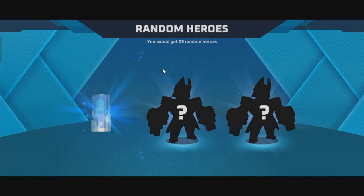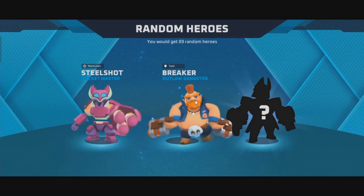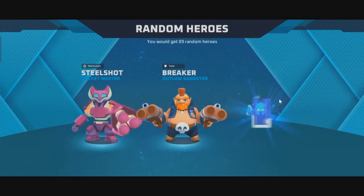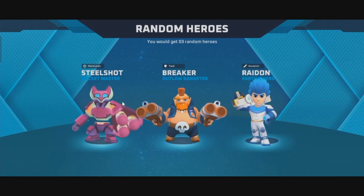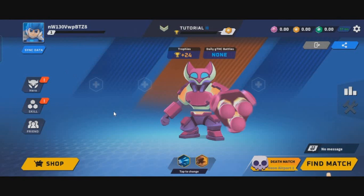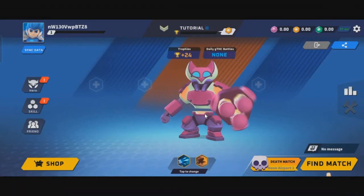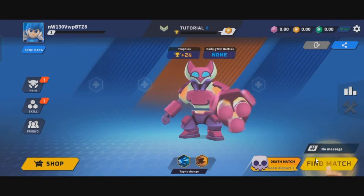When you start the game, you'll receive three random free heroes and start with THC coins. After a random reveal, you get characters — for example, Steel Shot and Breaker. Breaker is a dangerous and good character. You confirm and open the homepage, where you'll see your THC coin balance on the right. On the PancakeSwap exchange, THC coins are priced at $0.32 per token.